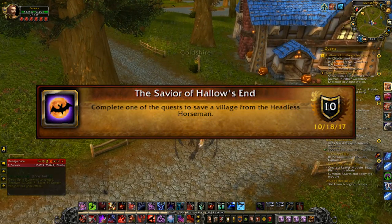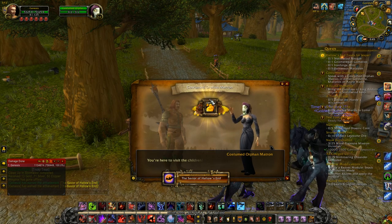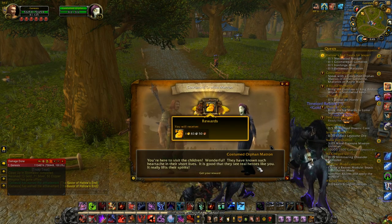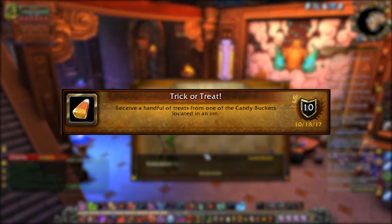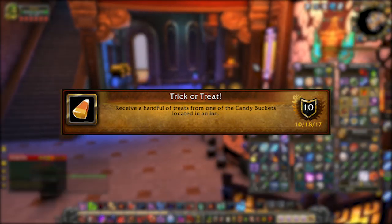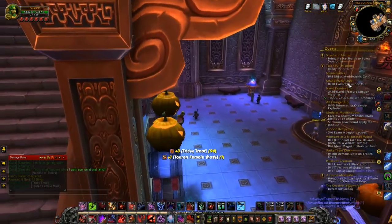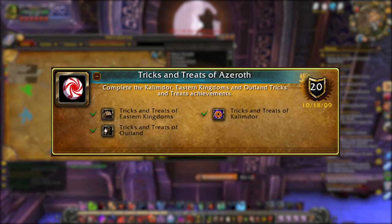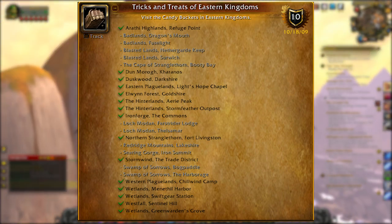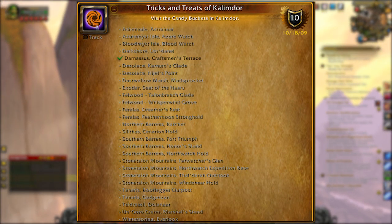Savior of Hallow's End: all you gotta do is complete one of the quests to save a burning village. Goldshire is easy enough for the Alliance, and Brill works pretty well for the Horde. Trick or Treat: just grab a Candy Bucket. Tricks and Treats of Azeroth: grab that Candy Bucket add-on and get ready to travel — this is super time-consuming — all over Kalimdor, Eastern Kingdoms, and Outlands. And that's it for the achievements needed for the meta, but there are some others.